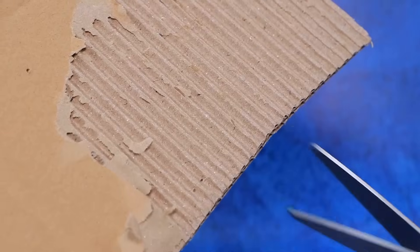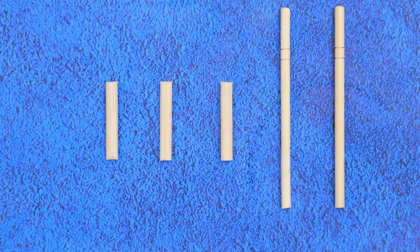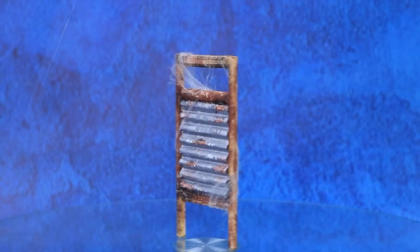Cut corrugated cardboard and take sticks to assemble a washboard. Slightly age it — everything is covered with cobwebs. It's time to dust off and do a big wash.